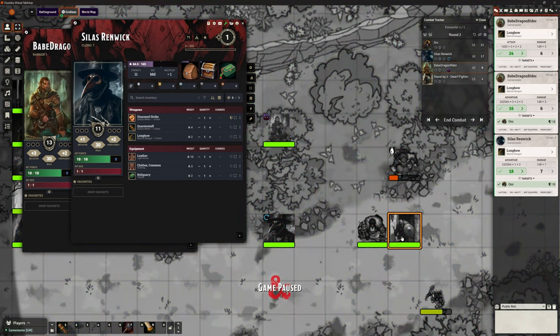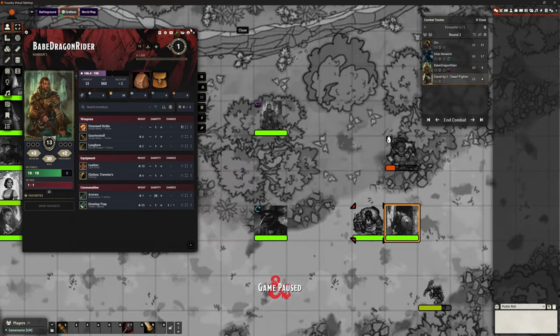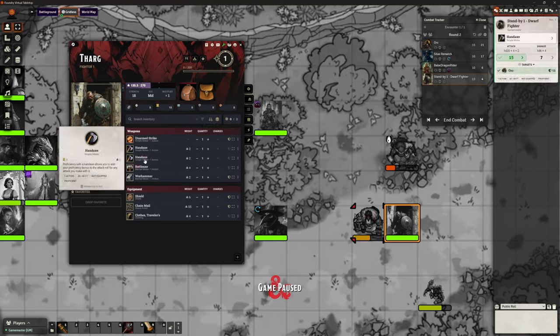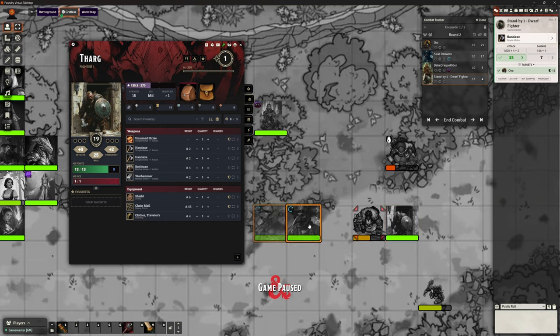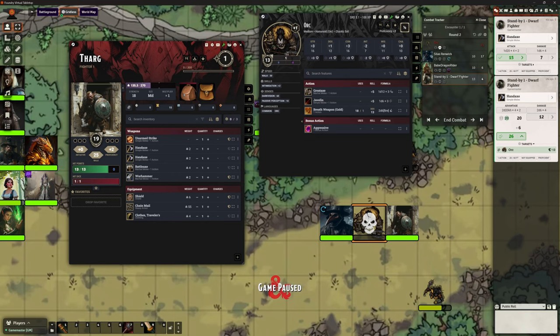The other bit we wanted to look at was flanking. We've only got this one dude here currently attacking. Let's move to this standby dwarf fighter and clear our log. If my dwarf makes a normal attack with a handaxe — a 1d20 plus 4 plus 2, 1d6 plus 4 damage — that's exactly what we'd expect. Now let's move Silas up next to this orc. What happens when we make exactly the same attack? I'm now rolling 2d20 keep highest — rolling advantage. And I rolled advantage and got a natural 20, so it's done double damage as well. If there's more than one token next to it, it's going to give that advantage, which is exactly what you want.